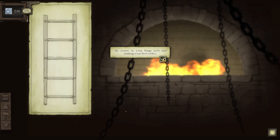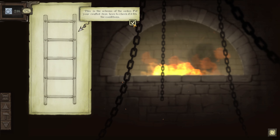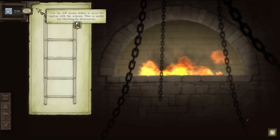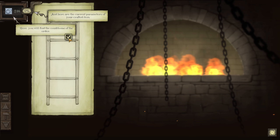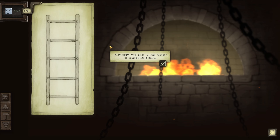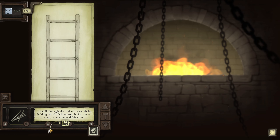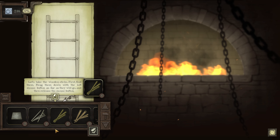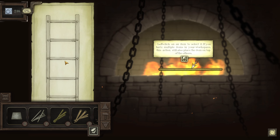So you're in your forge — let's start making your first order. This is the scheme of the order; put your crafted item here to check if it fits the conditions. Use the left mouse button to move the canvas with the scheme — very handy for checking dimensions. The condition is 75% accuracy. You need two long wooden poles and five short sticks. To open the box with materials click here and scroll through the list. Materials are stored in packs — the top number is packs and the bottom is amount per pack.